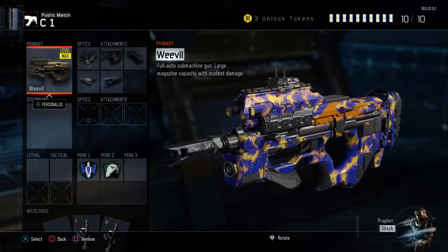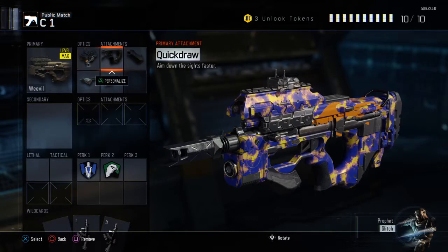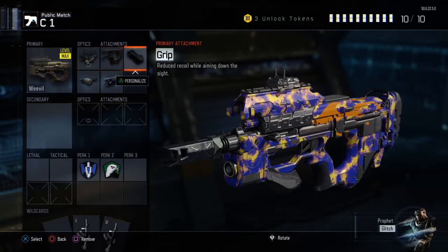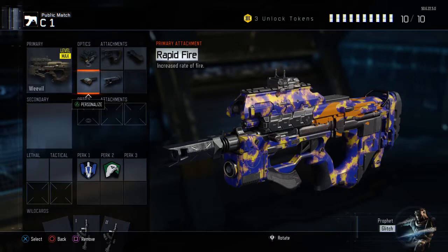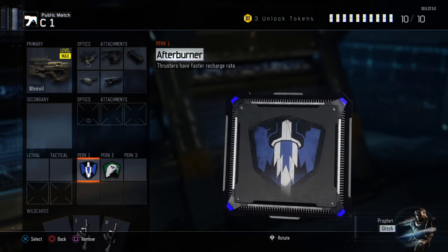So first off, with my Weevil — this is my favourite gun, it's in my top 5 definitely. I run ELO because I really don't like the iron sights. Quick draw — I tried playing the game before without quick draw and it was pretty hard. This class is kind of for people that can't really handle recoil that well, because you kind of need rapid fire for it to be good. So yeah, I have those. Afterburner because it's a running class.